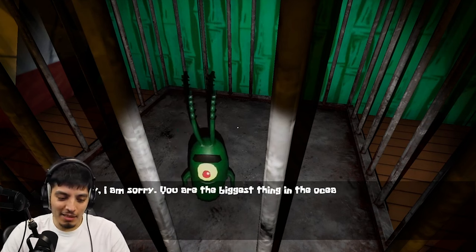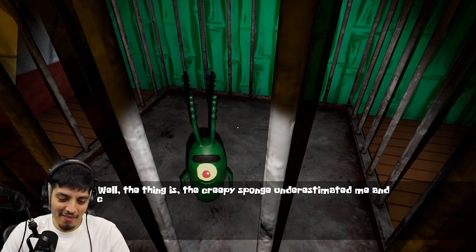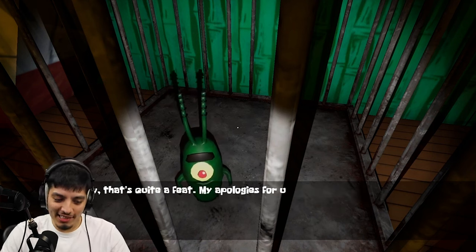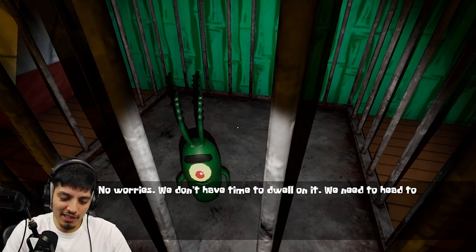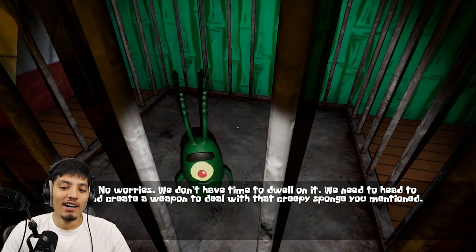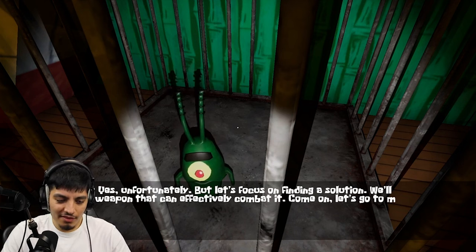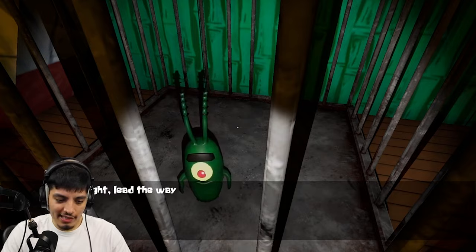My bad, man. I'm sorry — you're the biggest thing in the ocean. The creepy sponge underestimated me and thought I couldn't escape from a cage three times my size, can you believe it? All right, wow — my apologies for underestimating you. No worries, we don't have time to dwell on it. We need to head to my lab and create a weapon to deal with that creepy sponge. Wait — didn't he create the creepy sponge? Unfortunately yes, but let's focus on finding a solution.